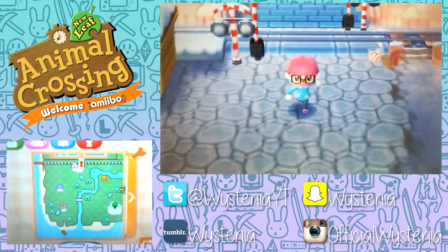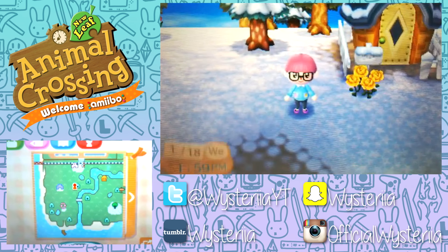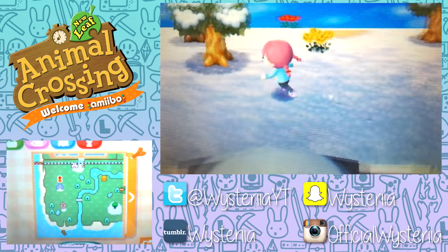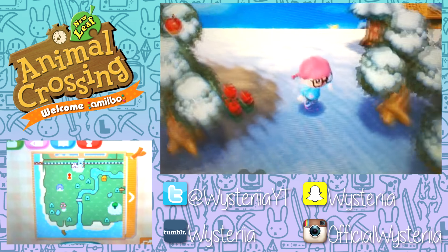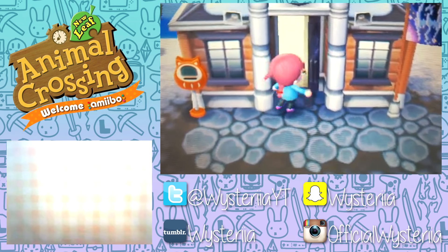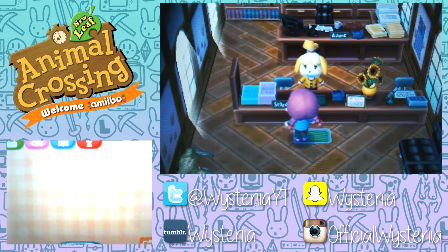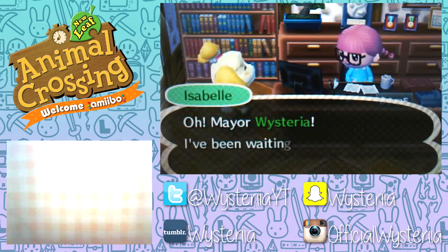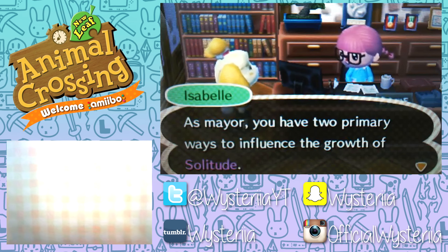I'm going to go to Re-Tail, then talk to Isabelle, then get started with the paths. I'm probably not going to show much of me setting out the paths. I also should have Punchy moving in pretty soon - I don't see where he set out his house yet. One of you guys actually gave me Punchy, which was really nice because I love Punchy. I used to have him in Windhelm and he moved out. He's one of the main characters of my Animal Crossing challenge series.